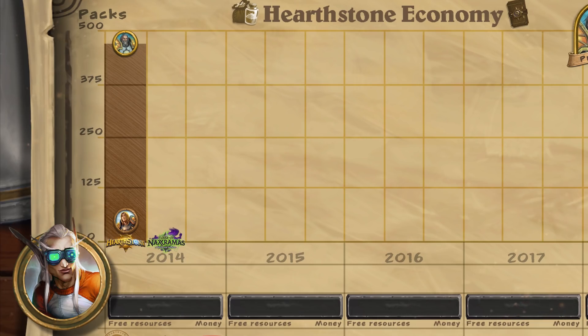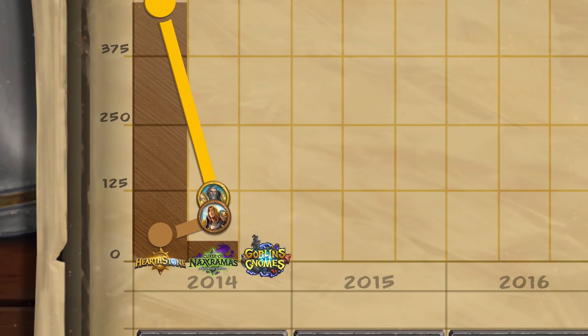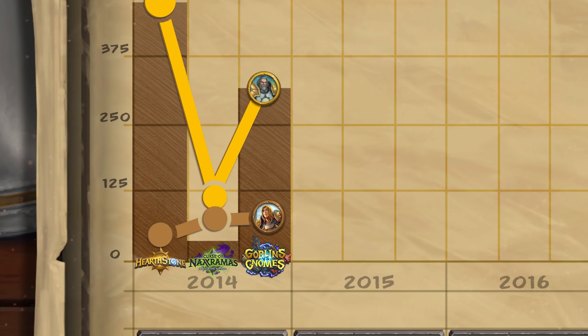Curse of Naxxramas is a 5-wing adventure; completing each wing gave the player new cards, totaling 30 collectible cards. Access to this adventure cost 3500 gold. Squire bought it for gold and was able to collect resources for 47 additional packs. Tyrion bought it for real money, got an exclusive card back, and saved resources for the future. At the end of 2014, the first expansion, Goblins vs Gnomes, was released, bringing 123 collectible cards — 20 of which were legendary. To collect the full collection required 310 packs. Squire bought 82 packs for gold, and Tyrion bought an additional 117 packs for $190.